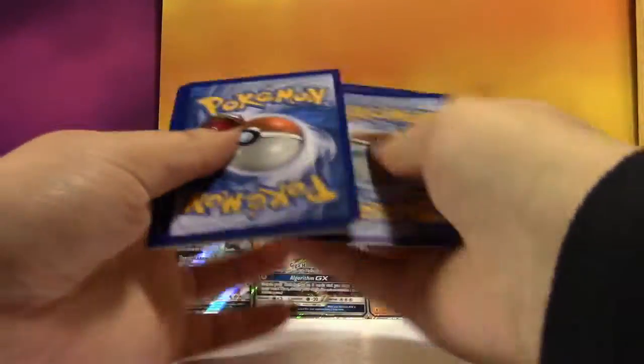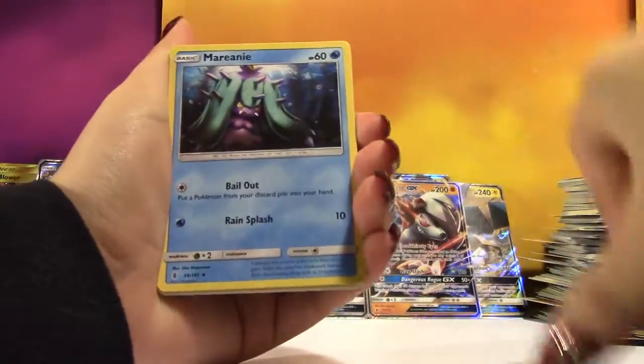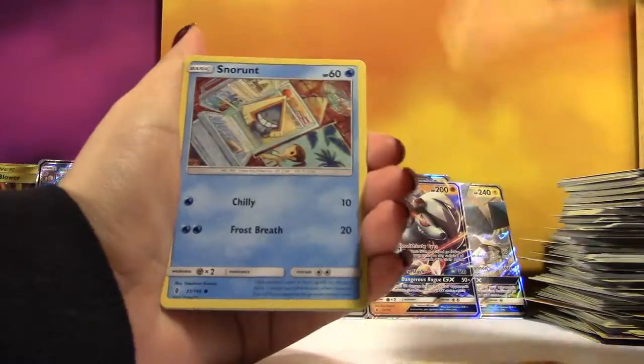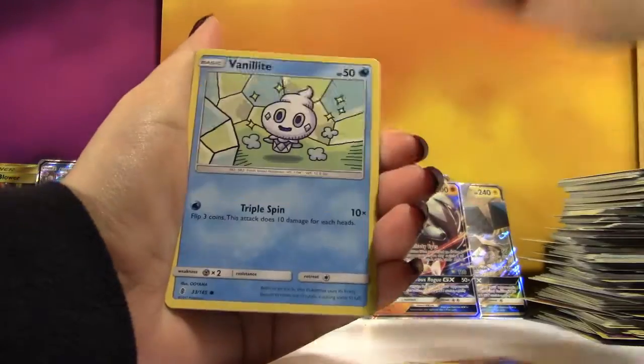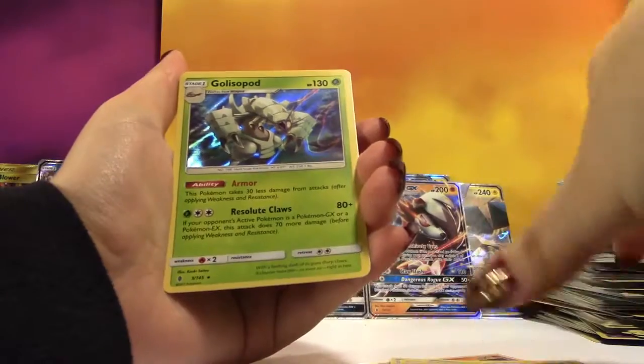Here we go. We got a Fairy Energy, Alomomola, Marinie, Fletchinder, Litwick, Pancham, Snowrunt, Castform, Vanillite, a Reverse Garbodor, and a Holo Golisopod! So shiny!